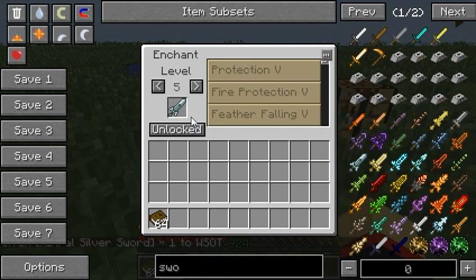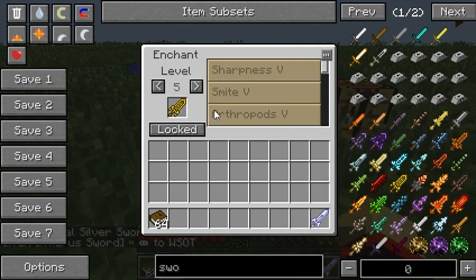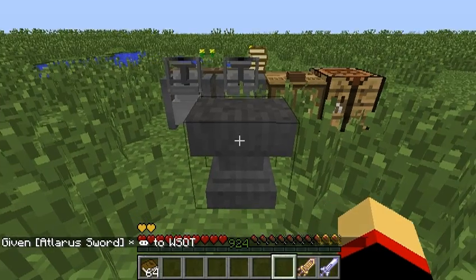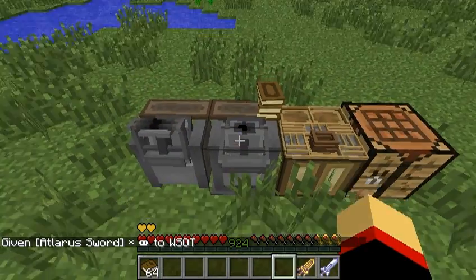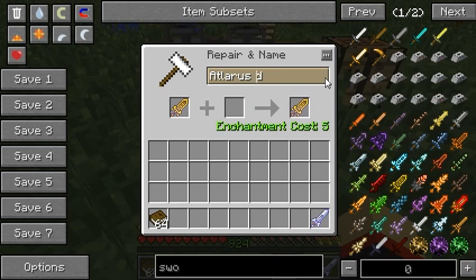I'm going to enchant this astral silver sword with Sharpness 5 and this atlerous sword with Smite 5. Right now I have these books printed in the background — just ignore that. I have a Better Anvil's anvil right here so I can rename this to... Bob? And yeah, there we go, we got Bob.